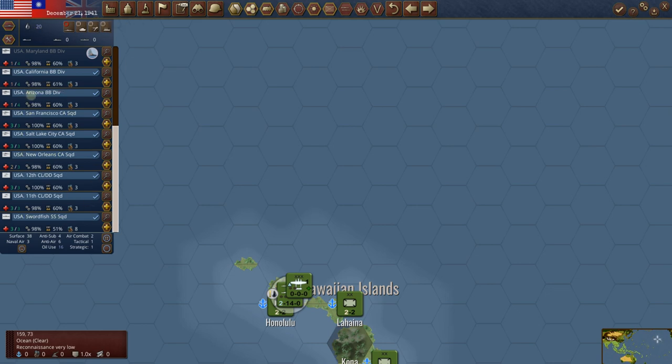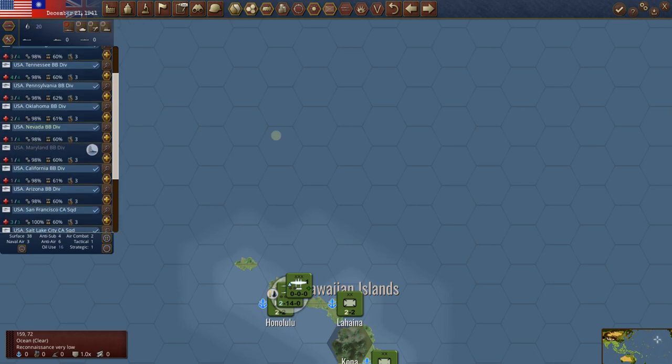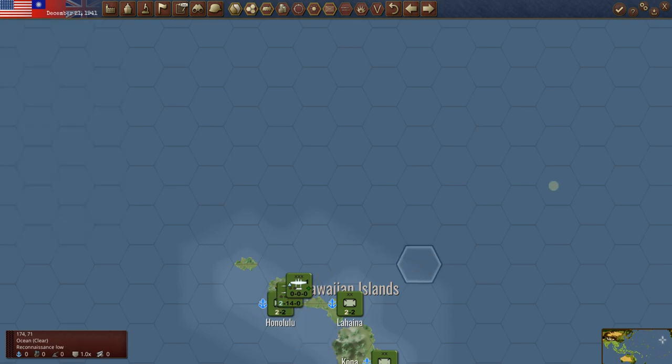I used to always take these damaged battleships and put them back in San Francisco. But really, what's the point? They may as well sit right here. I did that because that's what I do in War in the Pacific AE — I float them back to San Francisco where there's a bigger repair yard. But here it doesn't matter; they're in a repair yard and it's level nine, about as good as you can get. So they may as well just sit here.